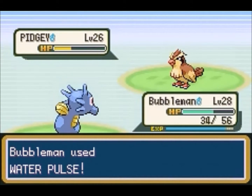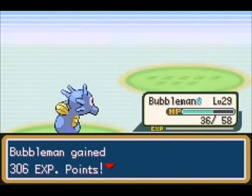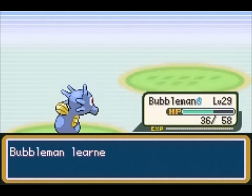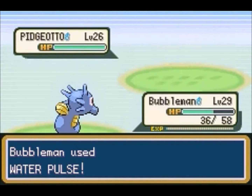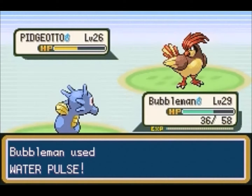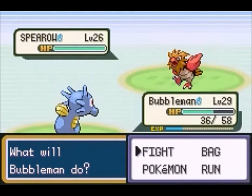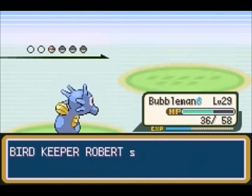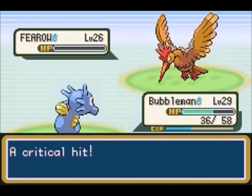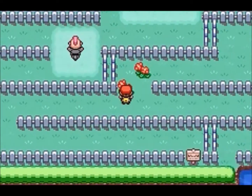Bubblebeam, go for Water Pulse — oh no, confusion! It hurt itself in confusion, so I don't even have to attack it. It's level 29 and now we're gonna learn Twister. Twister is a Dragon-type move that does 40 damage — equivalent to Water Gun — so not that powerful, but it actually doubles in damage if the opponent uses Fly, which almost never happens. It's good in case we see a Dragon type though. I'm thinking about maybe teaching Bubblebeam Ice Beam later, which would make a Dragon-type move kind of pointless. We take on a Fearow and get a crit knock-out, which is really surprising — Bubblebeam is getting strong.